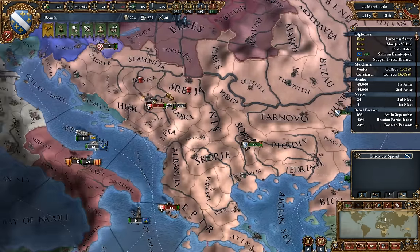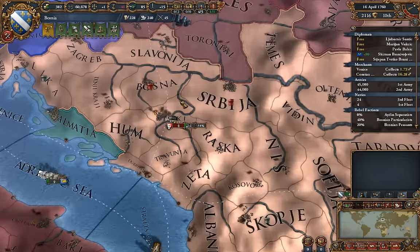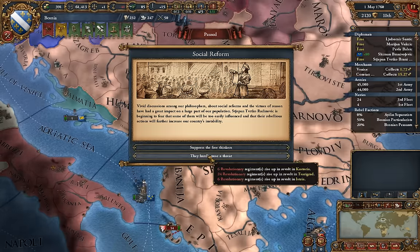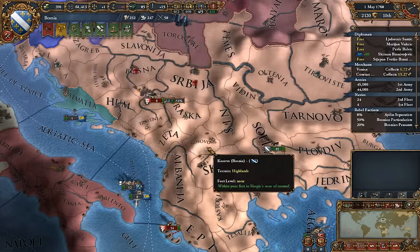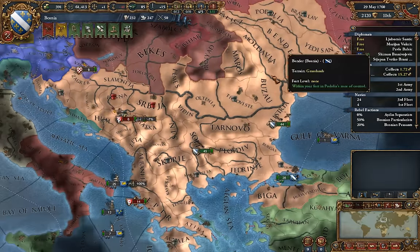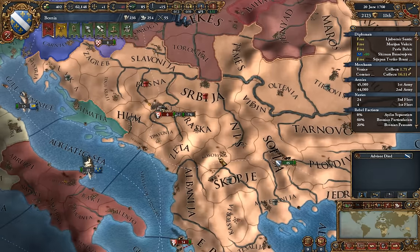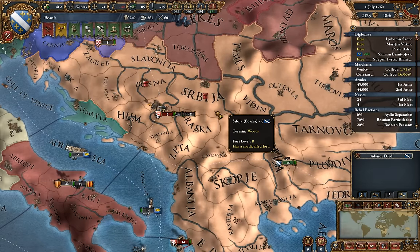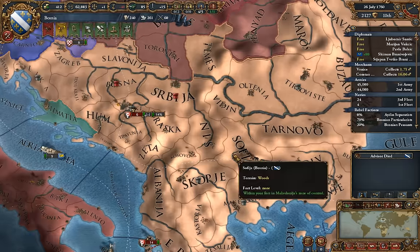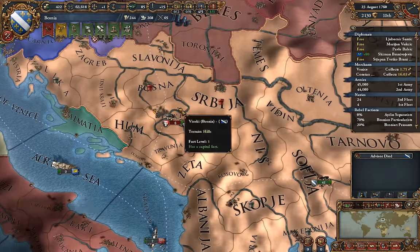I just got an event that caused rebels to pop up in my capital. I know this might be a very disjointed recording, but we're just going to let these rebels siege down my capital. I got really lucky here — we can actually just do this since they're already sieging down our capital. You'll get a lot of events to pop up rebels, and you want to contain the rebels that aren't near your capital and encourage the ones that are near your capital by disabling the forts. We're just going to wait for the siege to progress.